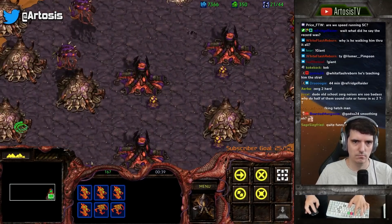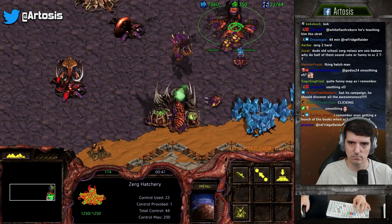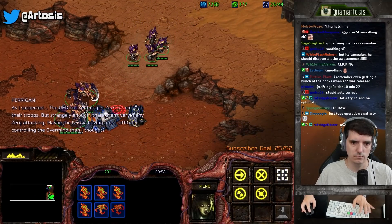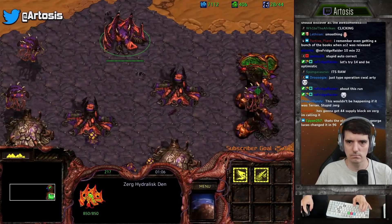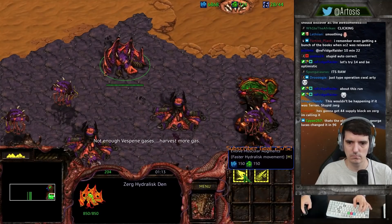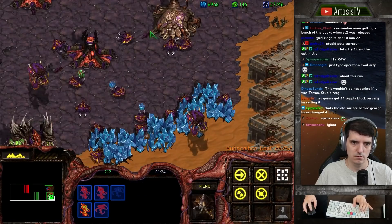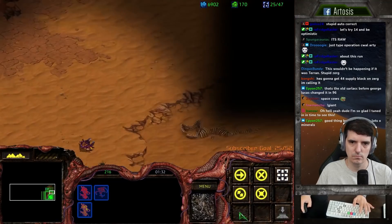Just keep making lots of drones until you are super saturated. Congratulations, you have all the infrastructure you'll ever need. Put your first three drones onto gas now - you can work off those minerals for quite a long time. Be careful with the push down into the expansion, you can't really afford to lose it. You can lose the army but if they don't win, you're in bad shape. There are three bunkers full of marines.